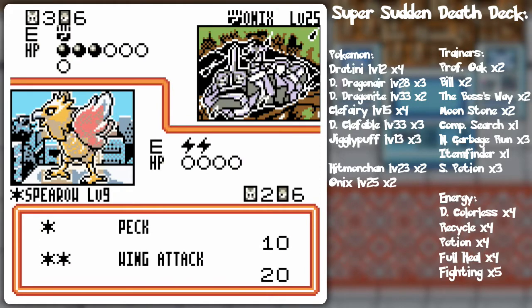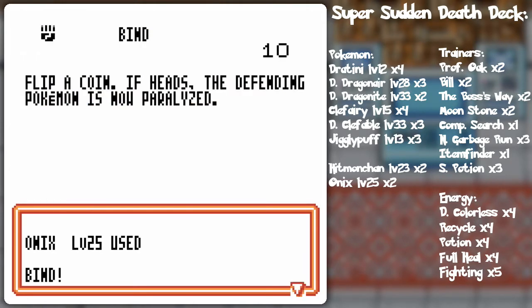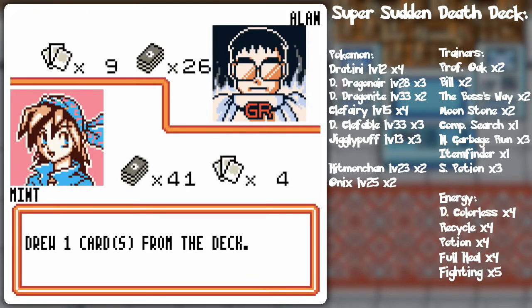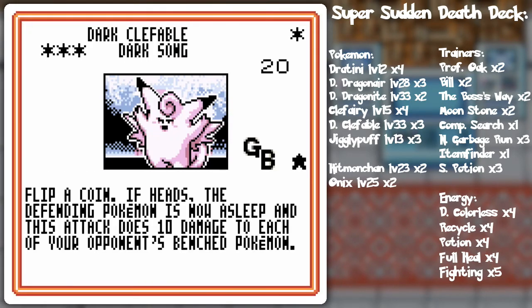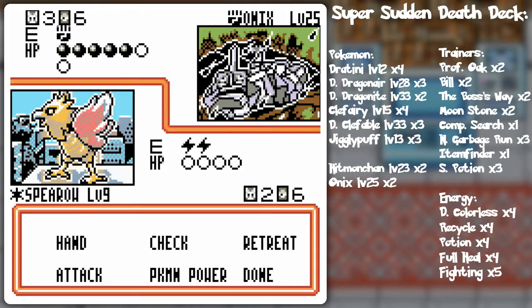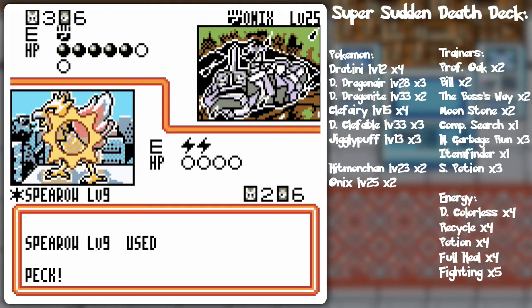Another Machoke. We'll just keep nicking away at that Onix - I don't know if I want to knock it out, because then he's probably gonna put in the Clefable and I'm not ready for that. Let's see the Dark Song. I guess you could also hit with Jigglypuff. So I'll put that energy on Voltorb. Let's just do a peck - make him think I misclicked. That's my plan.